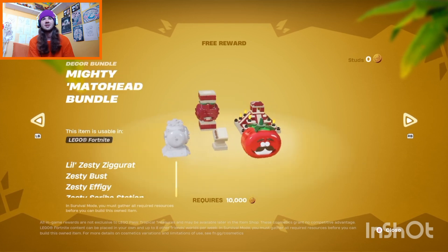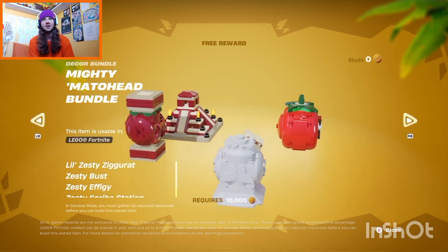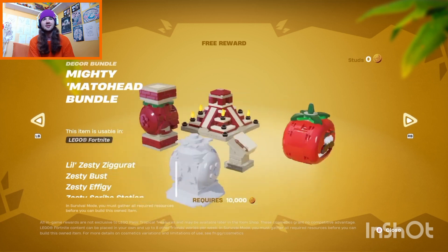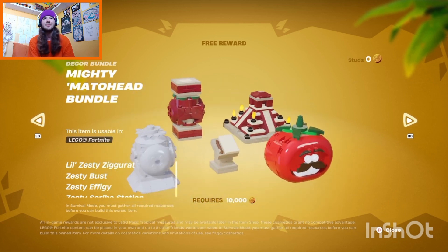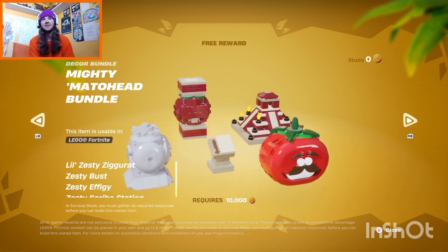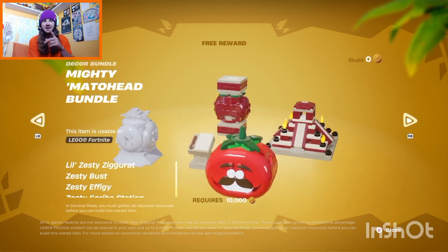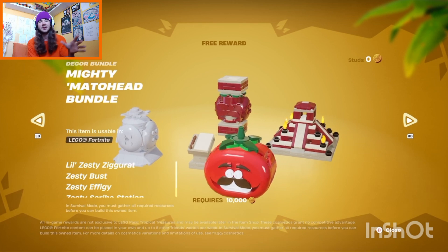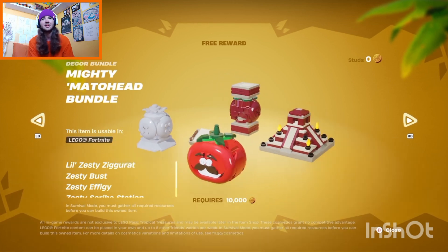These are quite cool — I like the monuments, the heads, and the little scroll thing. That looks quite nice. You can make like a town hall and stuff with that, make like a village. The bit in the middle is really cool, and obviously if you're building Tomato Town or a pizza shop, you can have that head there as well.